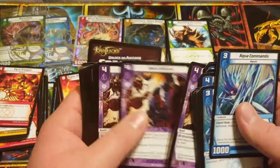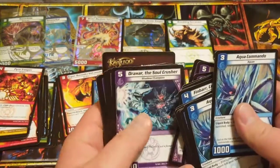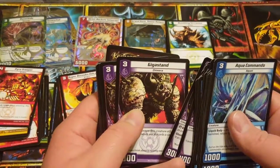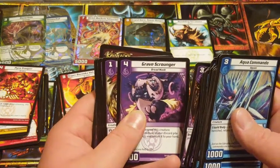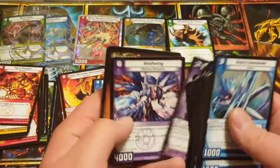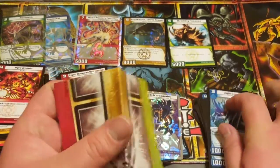Bone Blades — three copies of that. Brain Squimmer — three copies of that. Death Smoke — smoking is bad, kids, remember that. Also Draxar the Soul Crusher, Dream Pirate, Giga Stand (a couple copies), Grave Scrounger, Marrow Ooze, Skull Cutter, Spectre Claw, and Void Wing.